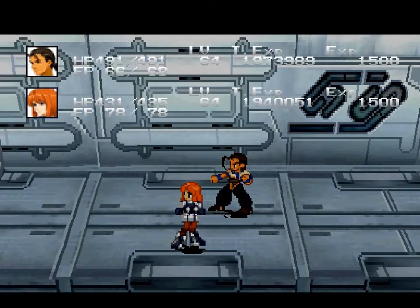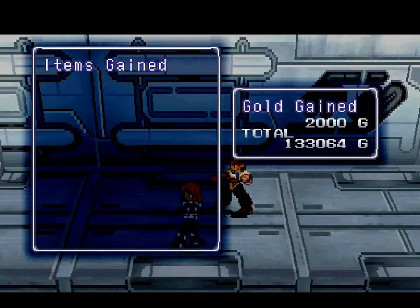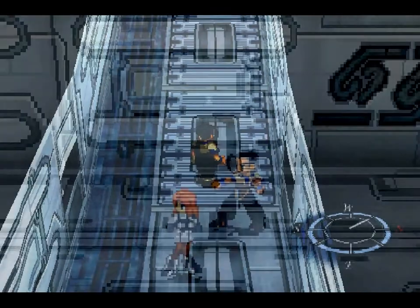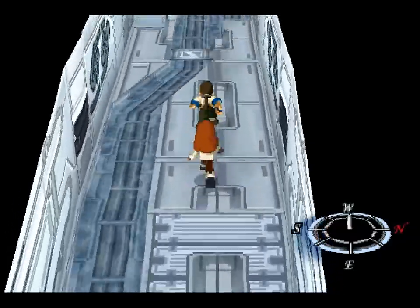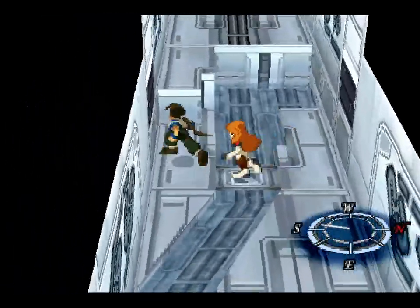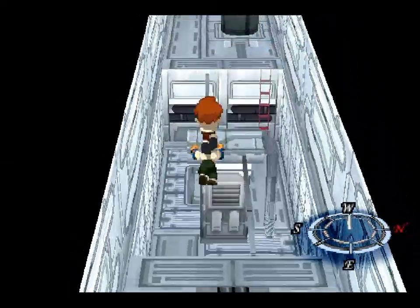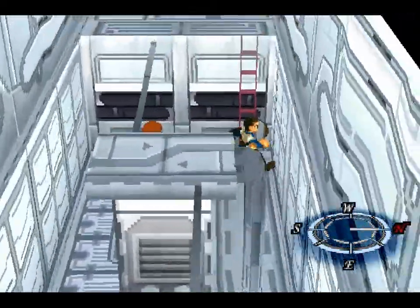They have about somewhere between 150 and 180 hit points, 2000 G and 1500 experience points each. Not too bad. Let's cross that bridge — come on, guy, come on Ellie, gotta run. And we fall down. That's okay, there's a lot.